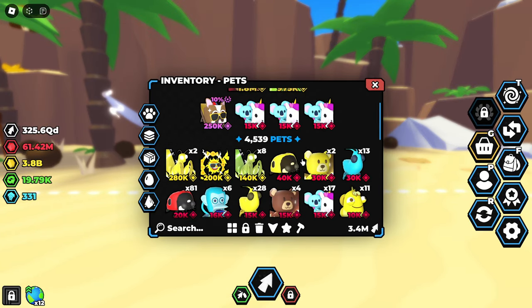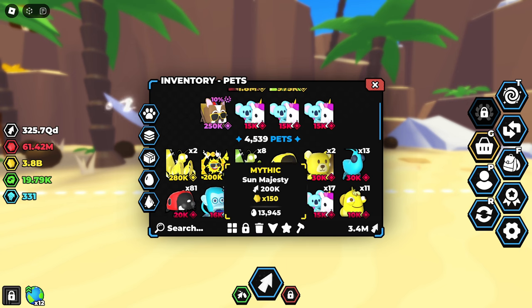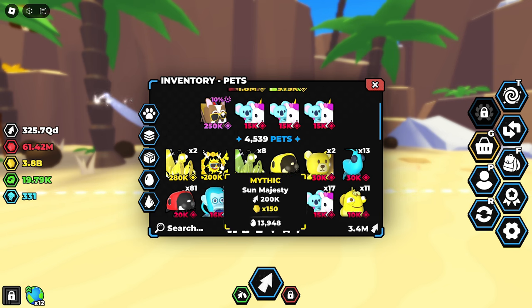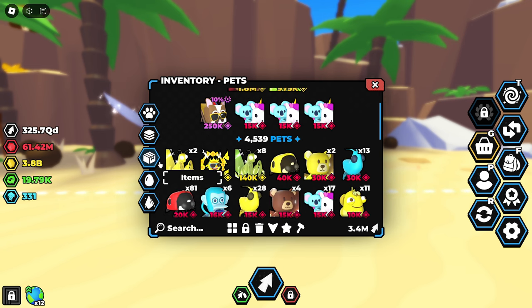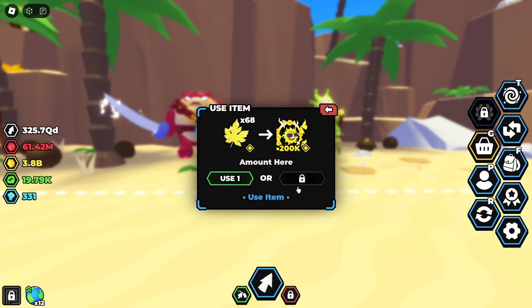It's been around two hours now, so let's step away from the egg and look at our inventory. We managed to get a Sun Majesty, and not only does he have a 200k multiplier at base - which is 60k better than the ones in the grassland world - he also has a 150x sun token multiplier, which is three times better than these exotics.